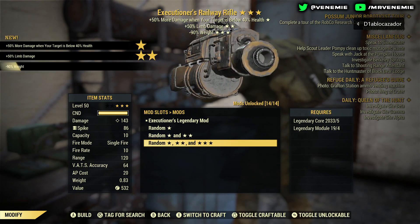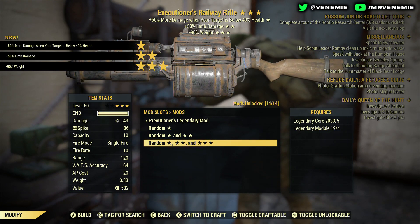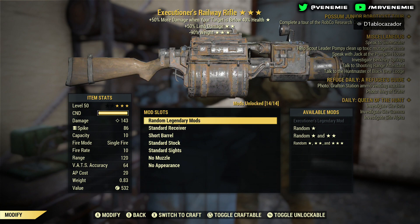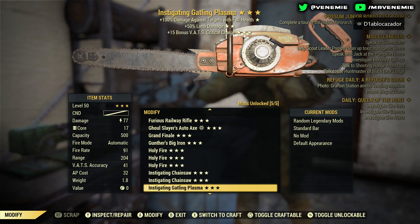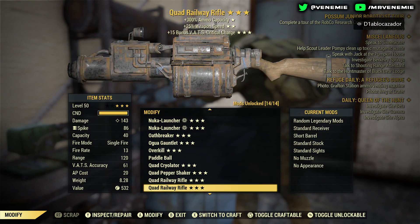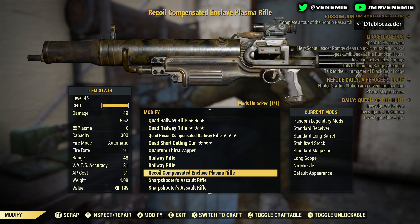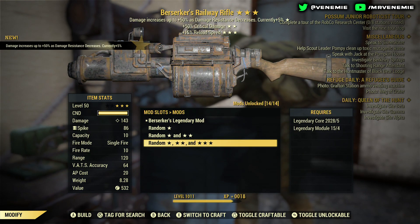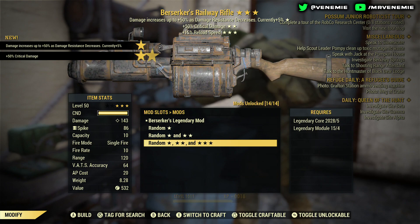Executioner — 90% reduced weight, brilliant — plus 50% limb damage. That is actually quite a nice Executioner railway. Anything with 90% reduced weight and 50% limb damage, it's not a bad combo to fall on at all.